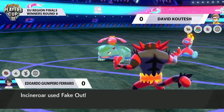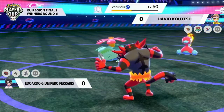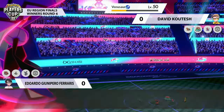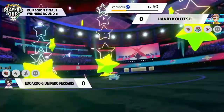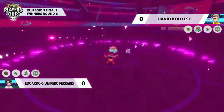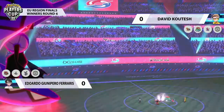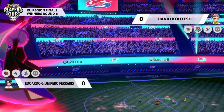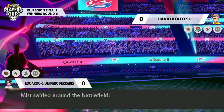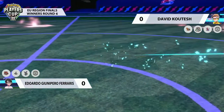It's going to have to put in an absolute shift to try and really get the knockout, particularly with the options available in its move pool. But Venusaur is being handled very, very nicely. Here is the Max Starfall, and that is going to be enough to secure the knockout. So David no longer has that Venusaur at their disposal. There goes the synergy that Torkoal and Venusaur did have at the very beginning.